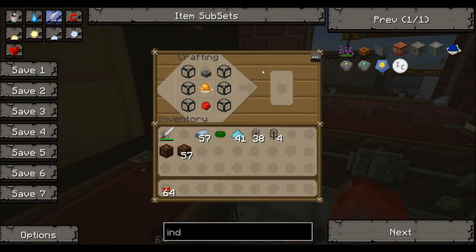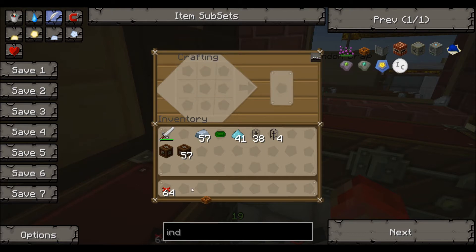Orange dye — no, it's orange dye at the top. There you go. Industrial alarm.